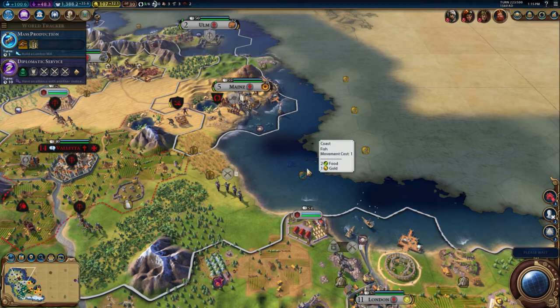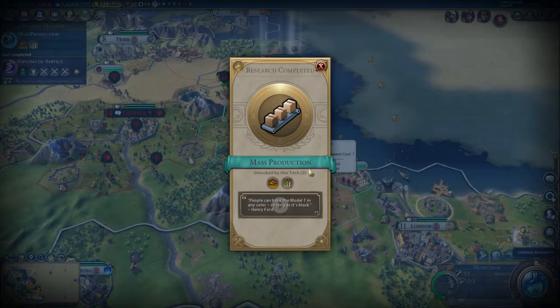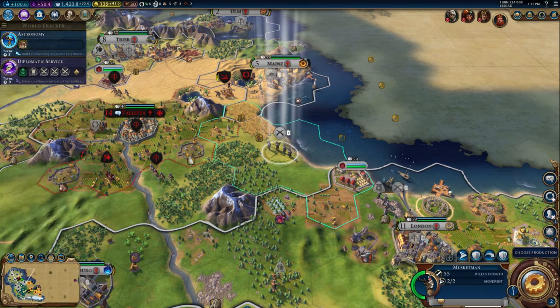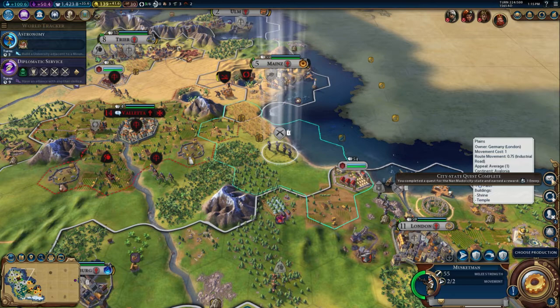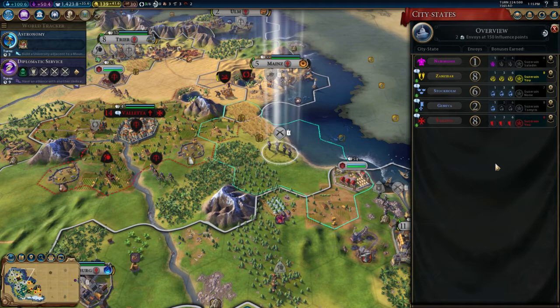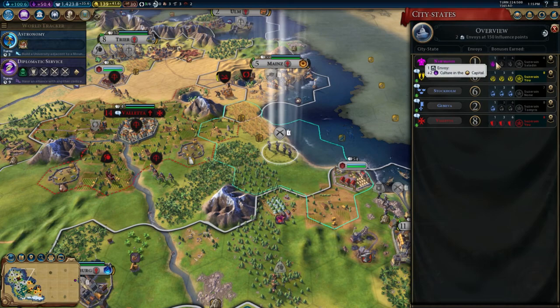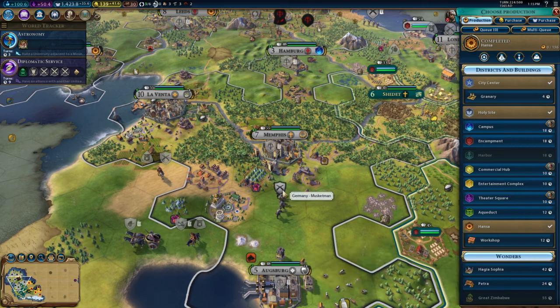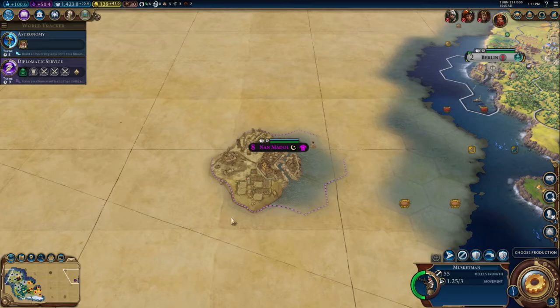The letter had actually done all the hard work in defeating the barbarians — very kind of them. We just walk in and take 50 gold. We have discovered mass production, so our next boost is astronomy. We completed a quest for Nan Madol as well, so we've got an envoy there — good because they're the first cultural city-state we've met. Current suzerain is Saladin. I think I might take a minor risk and see if we can send a musket man across the sea to do a bit of exploring.